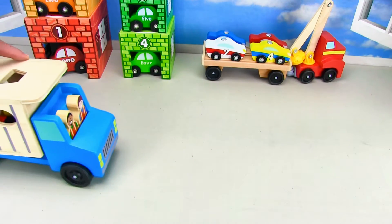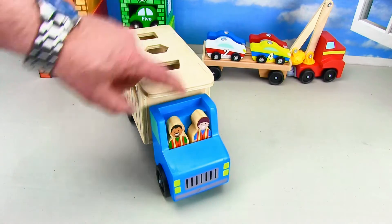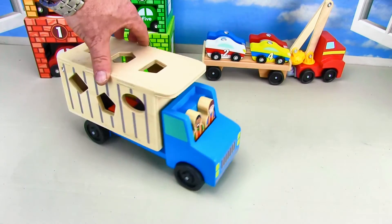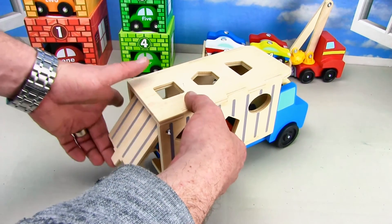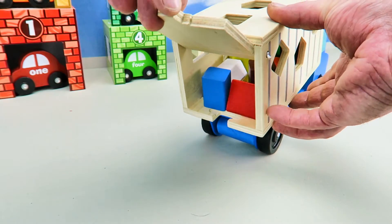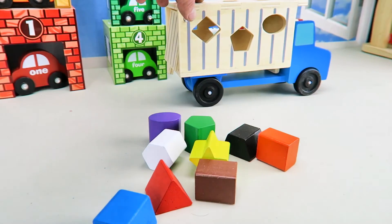Here comes the shape truck! Look, it's a big blue truck with two guys in the front. Here we go, it's gonna back up and dump out all the shapes. Lift up the rear and tilt it — whoa, look at all the shapes come out! Check that out.